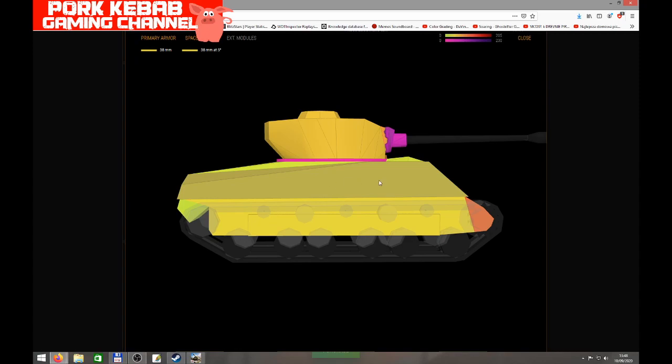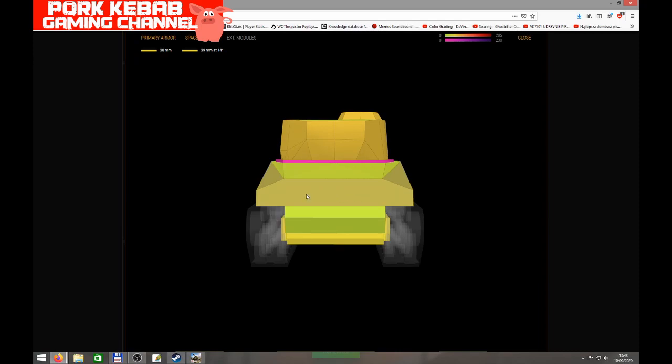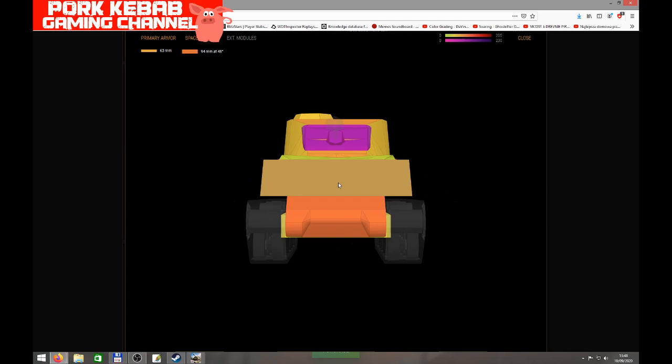There's no super armor, of course, just like the regular Sherman: 38 millimeters on the sides and 52–54 millimeters on the turret sides, same as all Sherman tanks in the game. On the back it's 39 millimeters, 100 millimeters because of the angle, 70 millimeters, 52 millimeters and 70 millimeters — just regular Sherman armor with no surprises.